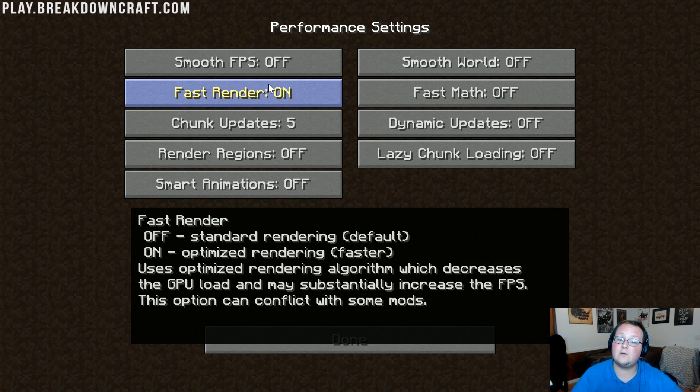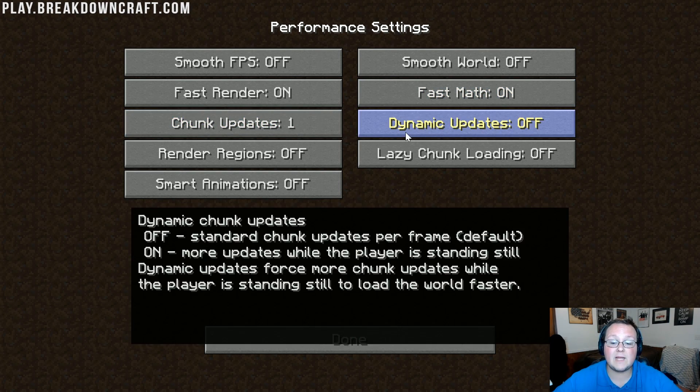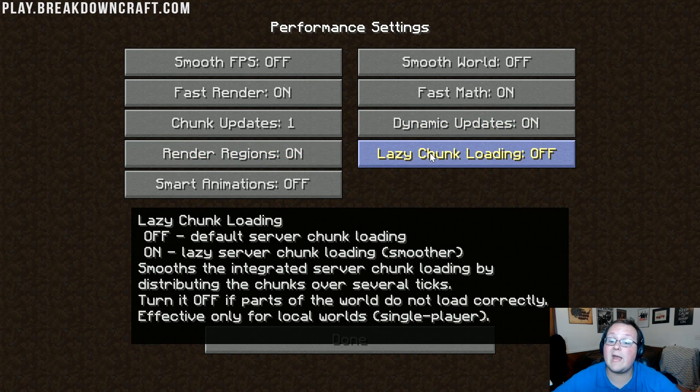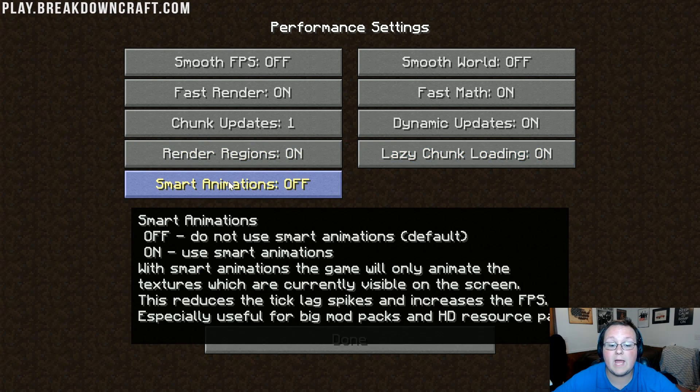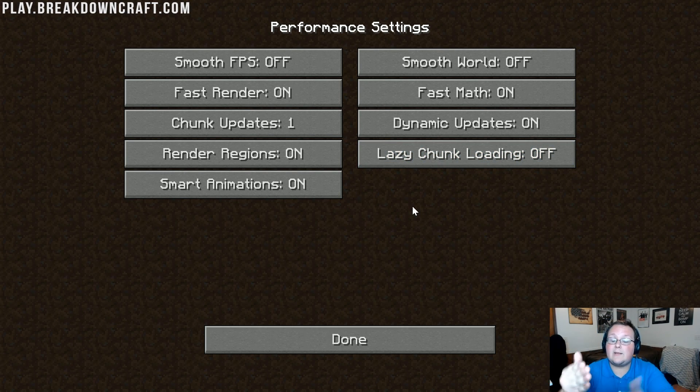Fast Render needs to be on if you have a standalone GPU like an NVIDIA or AMD graphics card. If you're playing on Intel graphics, turn that off. Fast Math — turn that on. Chunk Updates needs to be 1. Dynamic Updates needs to be on — when you're standing still it loads everything around you, whereas when you're moving it's not loading anything. Render Regions on. Lazy Chunk Loading on, though I'm turning it off since I'm testing on a server. Smart Animations on.